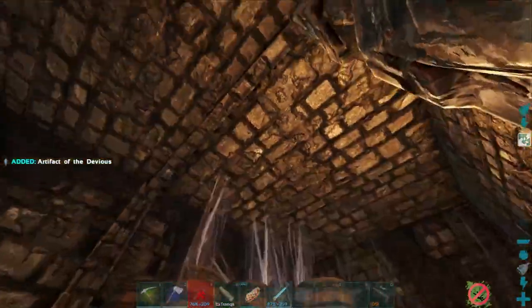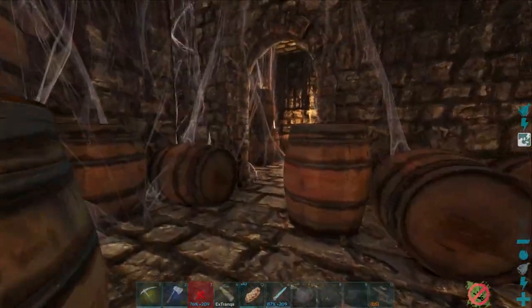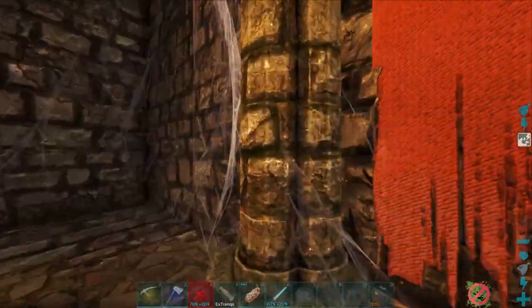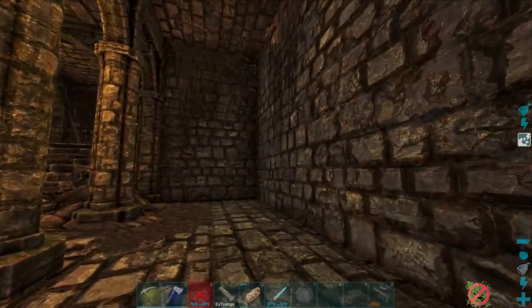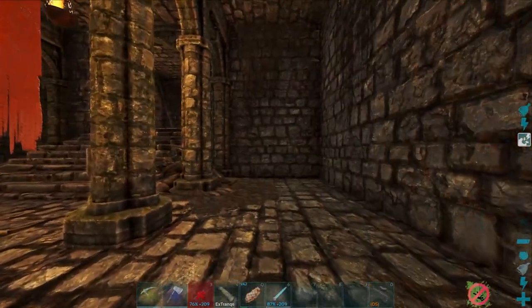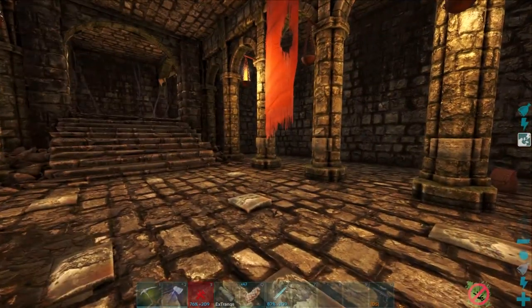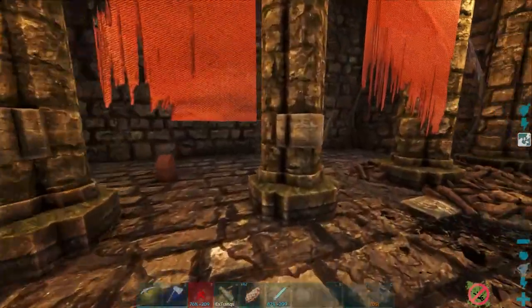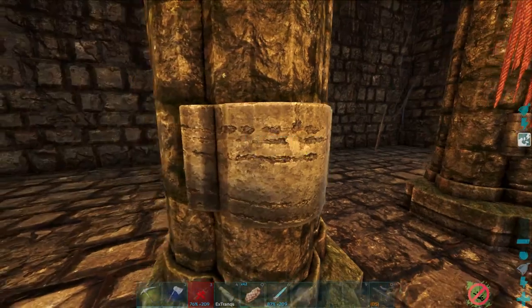Now that we had one artifact, we weren't done — there are two artifacts in this location, so we had to continue. We went deeper into the dungeon and shortly after came across the final room for the artifact, which was literally right around the corner. I assumed this room worked the same as the previous one — find a button on the wall — but turns out it wasn't on the wall; it was on the pillar itself, which completely threw me off.